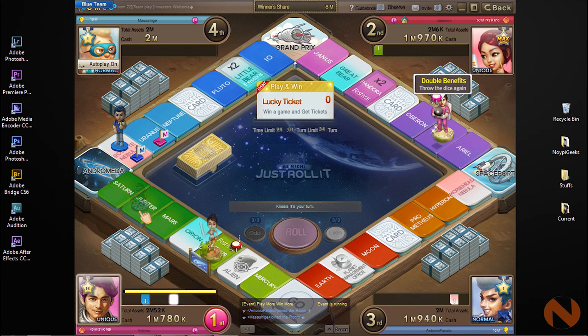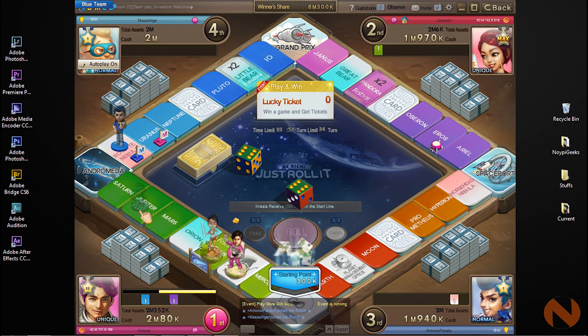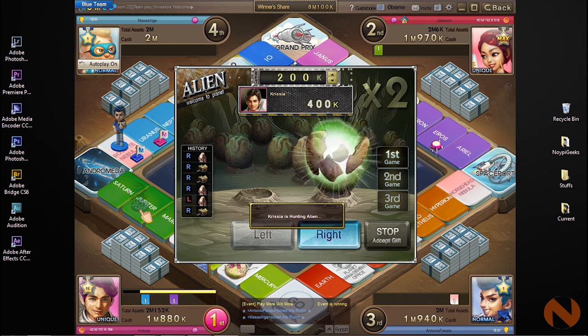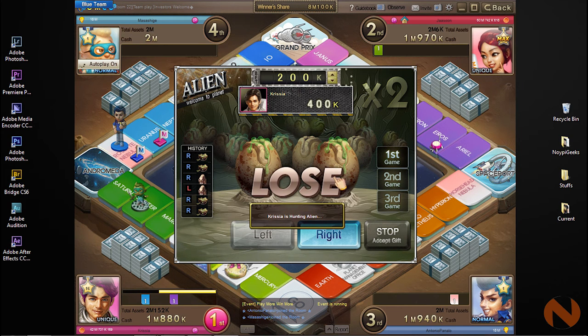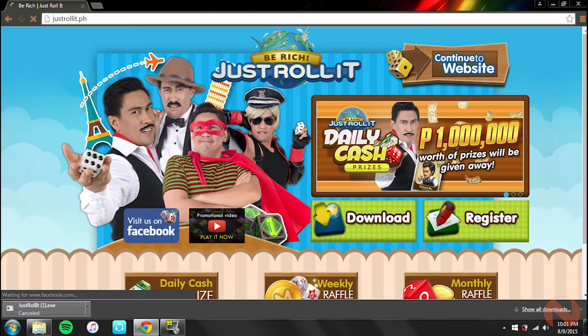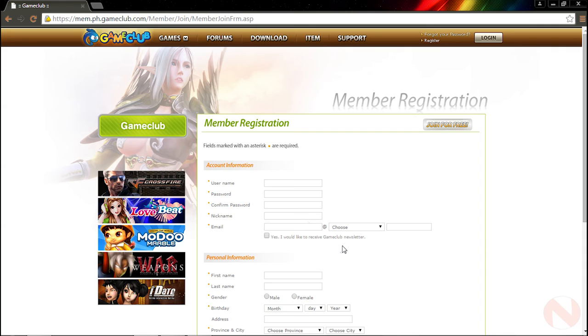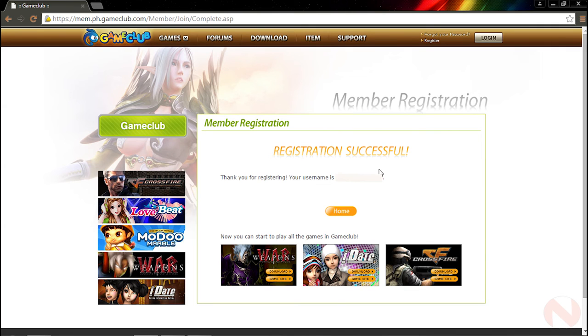The main gist of Just Roll It is: play and try to win every game to earn tickets, and use them to join raffles and win tangible prizes. To start, go to the link provided below and create an account. Make sure that everything you put in there is legit information, to save you the hassle of claiming your prizes if you're lucky enough to win one.